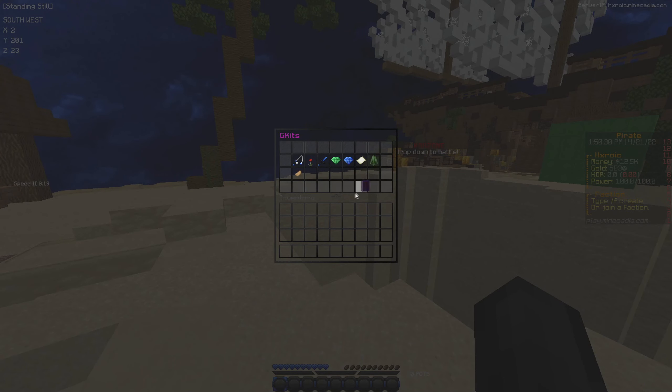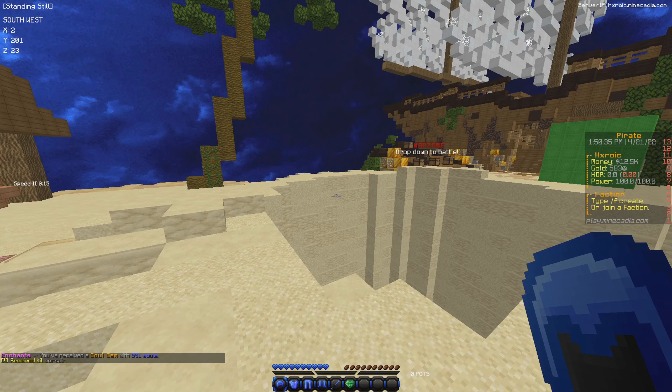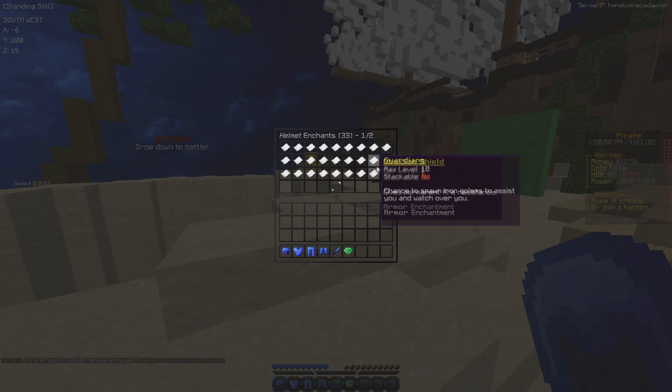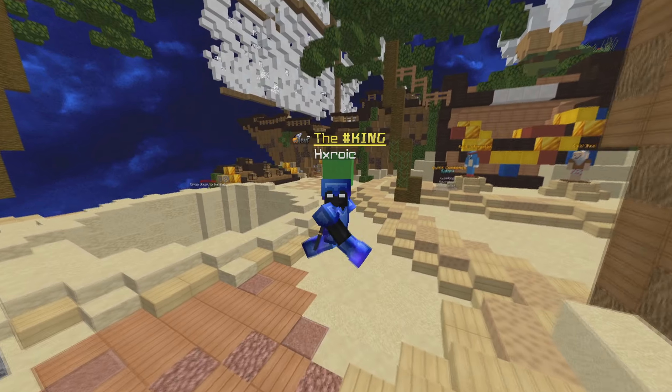The PvP on here is absolutely insane. If you check out the G-kits, you can see how many custom enchants there are — I believe there are over 100 different custom enchants, all of which are customizable to make the perfect god set.